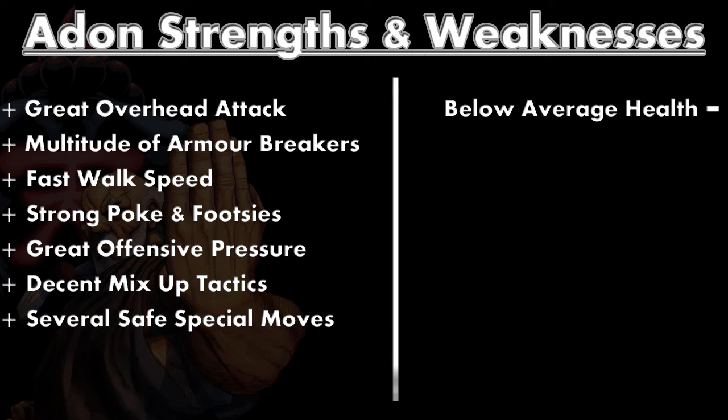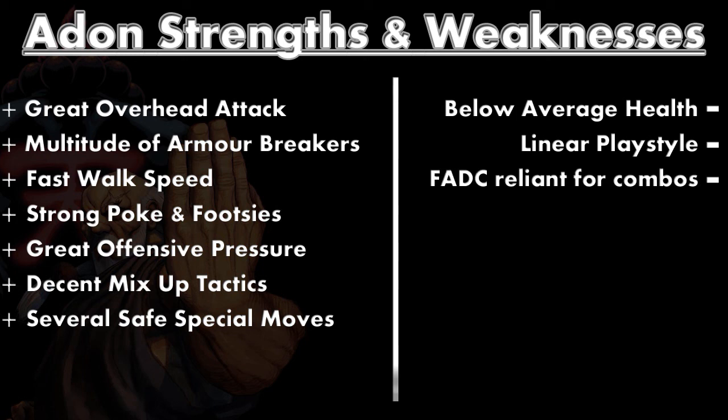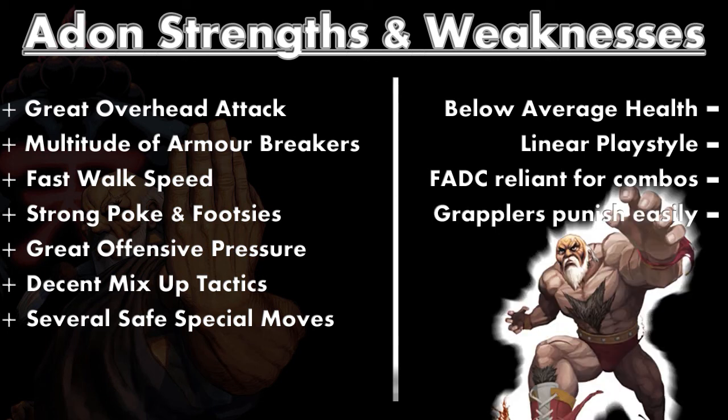His weaknesses are that he has below average health, not too much but just a little bit. He has a linear playstyle, meaning he's not very good at adapting - he's going to be doing the same thing pretty much throughout the entire fight, which is pressuring you. He is FADC reliant for high damage combos, basically just FADCing into another Rising Jaguar. And grapplers punish him easily, but the last time I checked we are not a grappler - we are not Zangief.